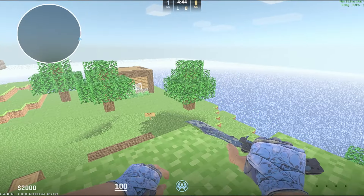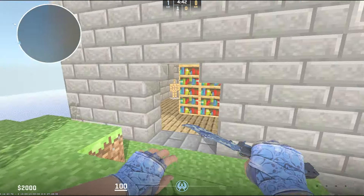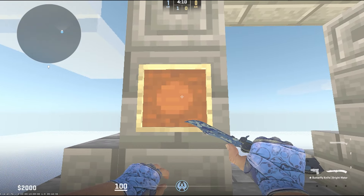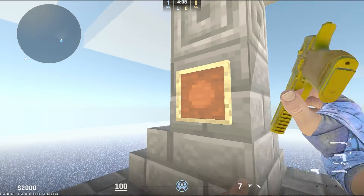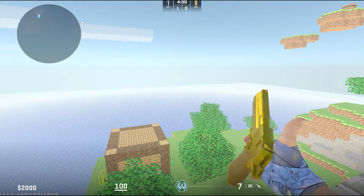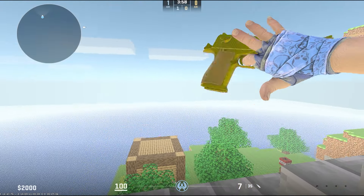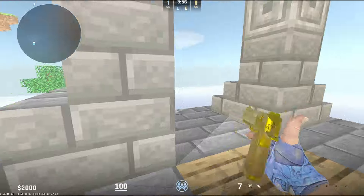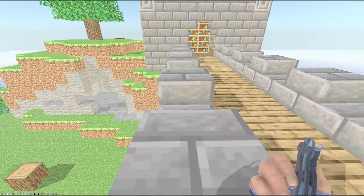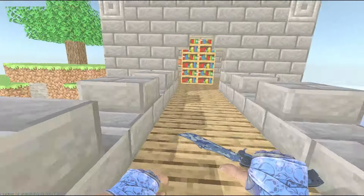They completely recreated Minecraft in CS2, and the craziest part about this is all of the different features. You can actually go up to item frames and pick up the weapons from them. Not only that, but there are custom skins for the weapons — as you can see here, this is a gold deagle. It kind of reminds me of the gold deagle from Call of Duty 4. And not only does this map look super impressive, but it has a bunch of really impressive features.